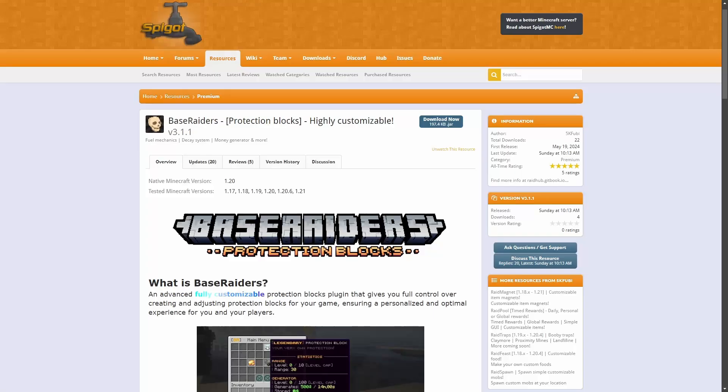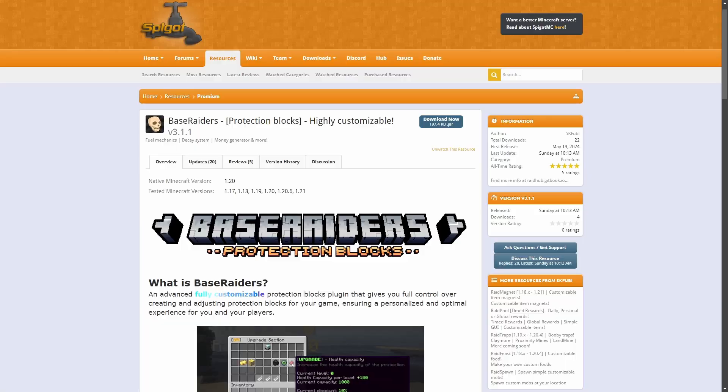This is a premium plugin — you can get it on Spigot MC for around seven dollars and BuiltByBit for around ten dollars. Before you go and freak out, I did get this plugin for free for making this video but all thoughts will be completely my own. Alright let's get into it.